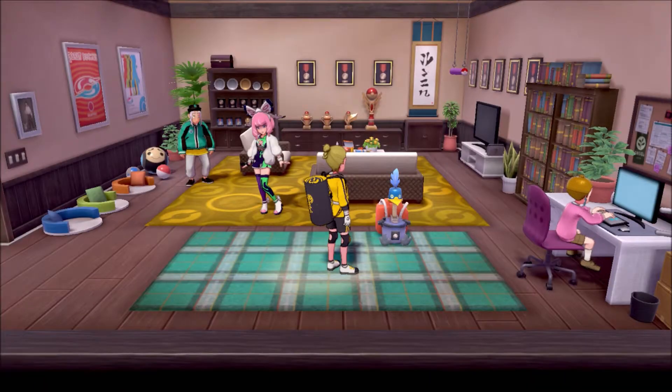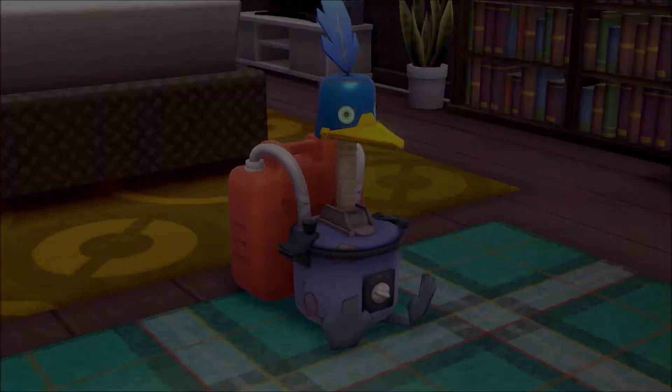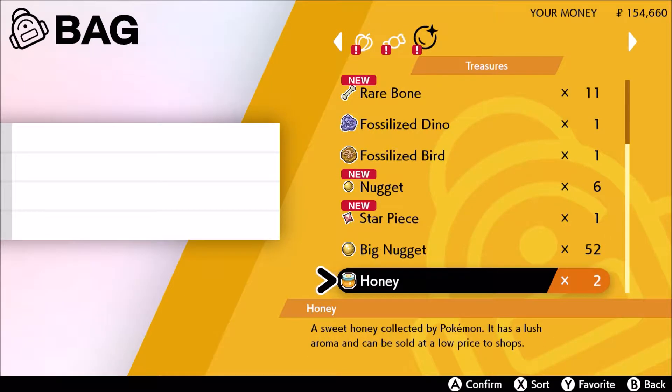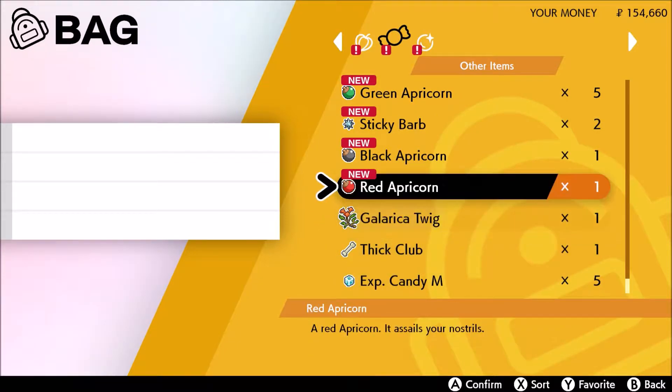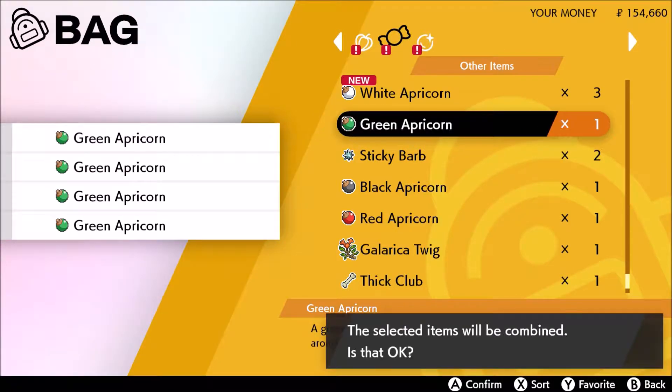Put in four items you don't need and you'll get one new item in exchange. If you put in four of the apricots that grow here on the Isle of Armor, you might even get a rare Pokeball if you're really lucky. Feel free to use my Cram-o-matic as much as you like. I'm gonna test it out. Let's combine items — I need to find where the apricorns are stored. Let's put in some green ones.